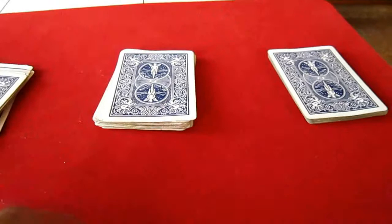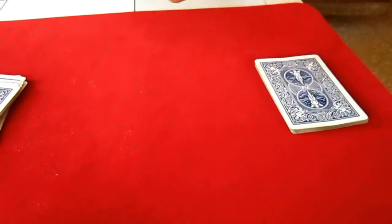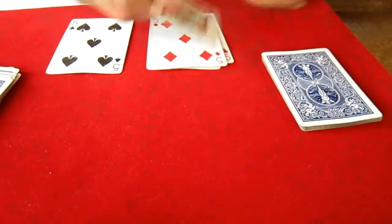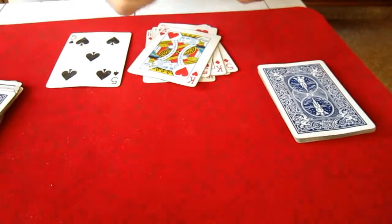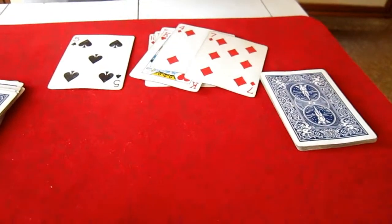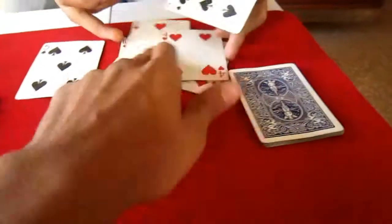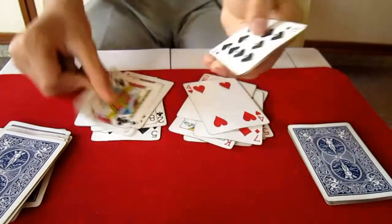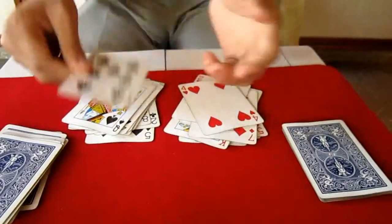Just take the pile and separate the reds and blacks, counting them. 1 black, 1 red, 2 red, 3 red, 4 red, 5 red, 6 red, 7, 8, 9 and 10 — 10 reds. Now deal the black ones: 1, 2, 3, 4, 5, 6, 7, 8, 9, 10.